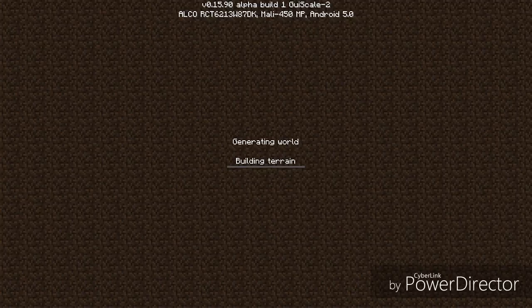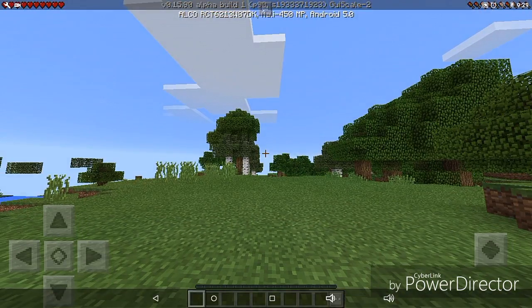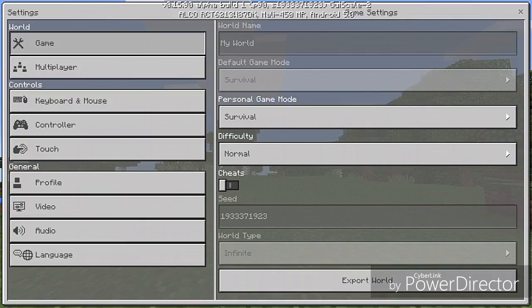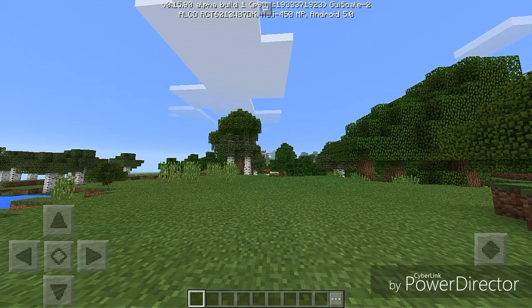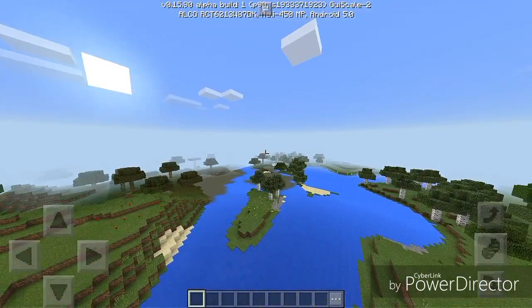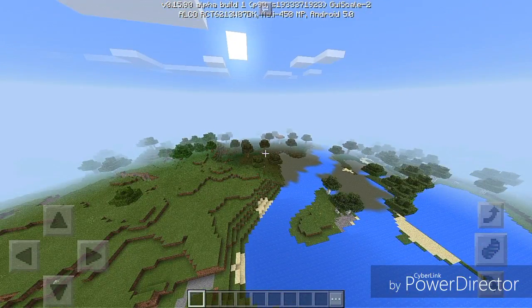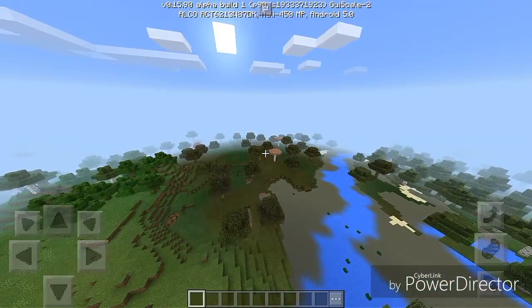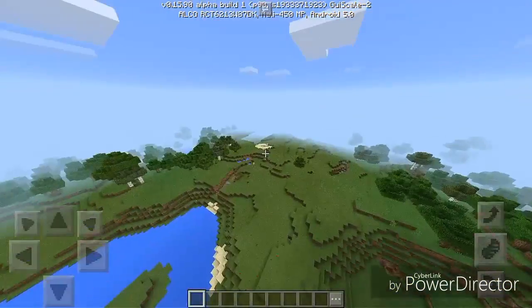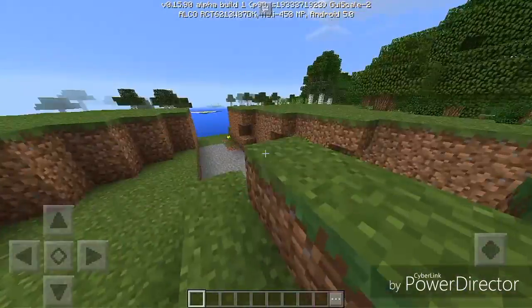Let's generate this puppy and see what she's got for us. I'm switching to creative just so I can fly up off spawn. That's got a swamp — could have a witch hut. Does it have a witch hut? I don't know, but out of these three seeds guys, which one would you like me to choose?